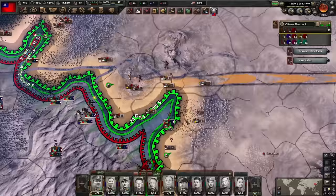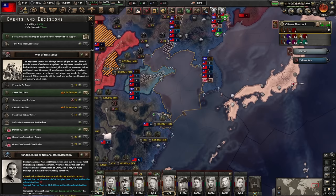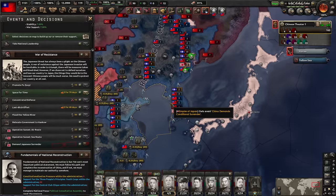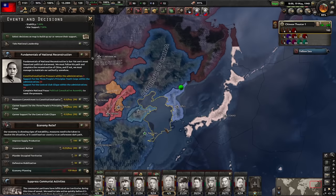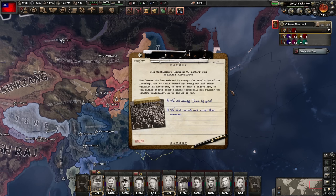Those troops are going to die now. We're currently pushing the Japanese out of Manchuria finally. The Japanese front line just completely collapsed - their units are out of strength and organization. Now we can demand a Japanese surrender. We've won the war. I'm not going to use much political power right now because I need it to reintegrate the warlords later.